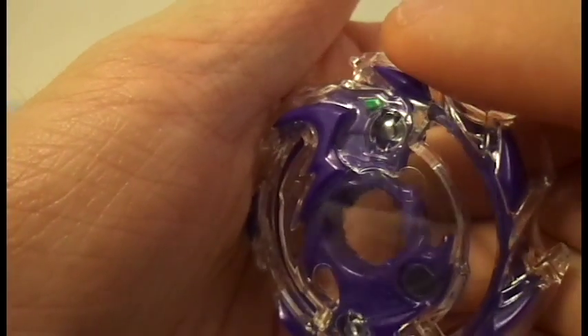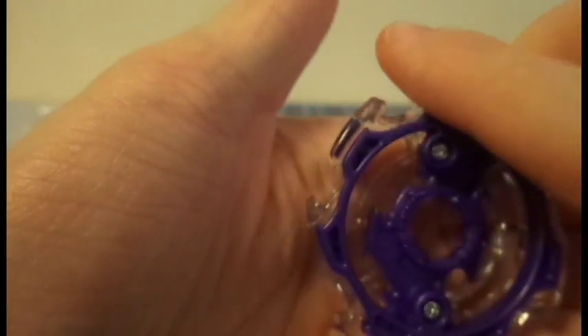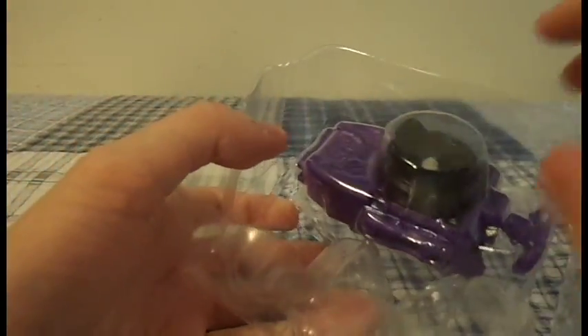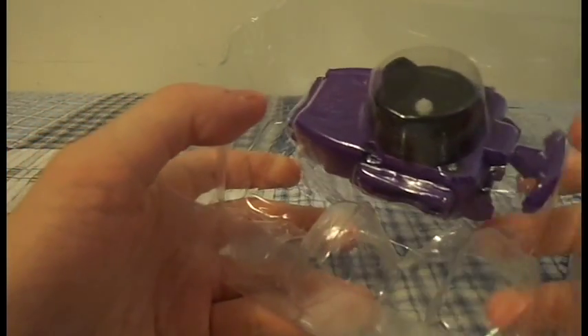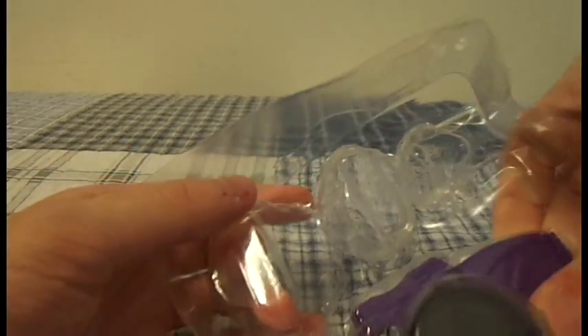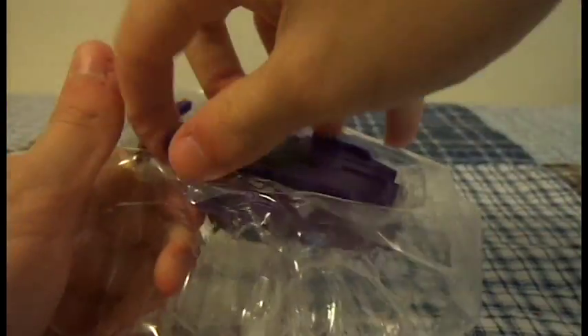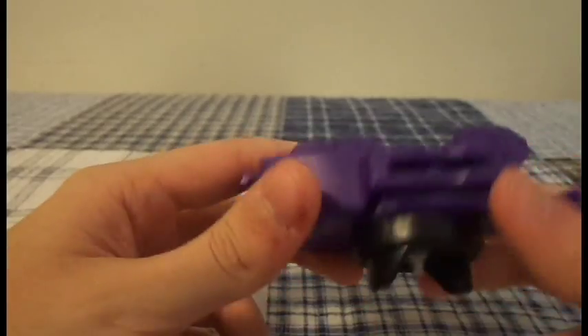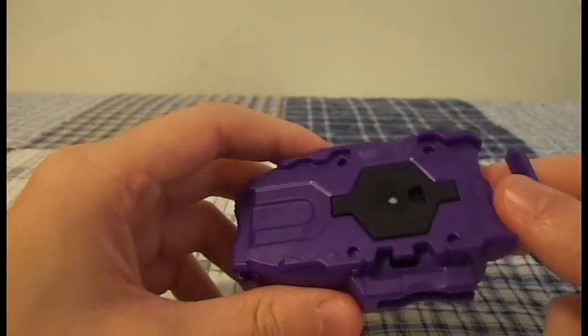Now let's take out the String Launcher, which is one of the best reasons to get this bay, mostly because the String Launcher by itself is the same price as this bay. So you're basically getting a free String Launcher. The packaging is really tight this time, but here is the String Launcher. So far I like it. The color is really random but it's pretty cool. It's not bad.